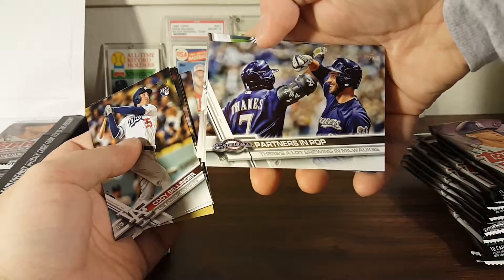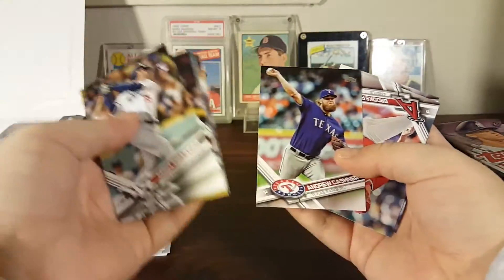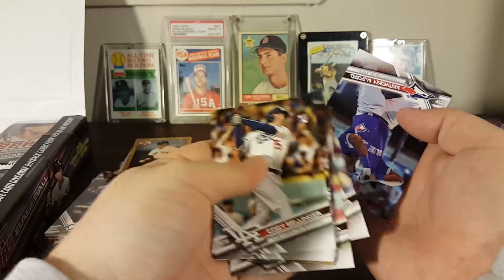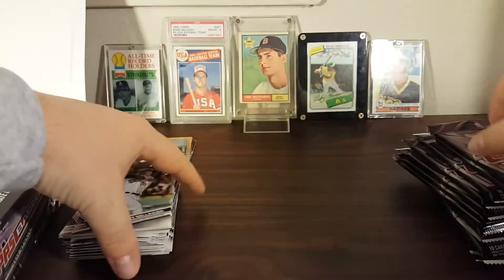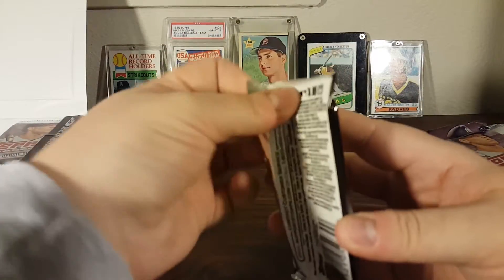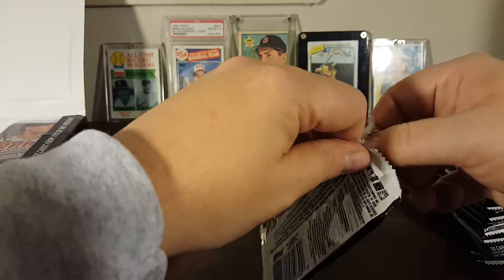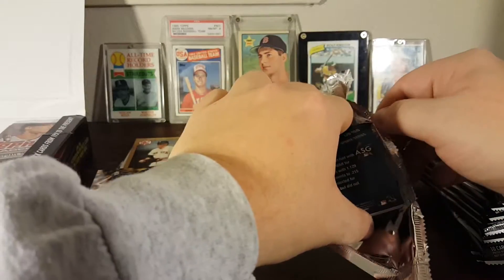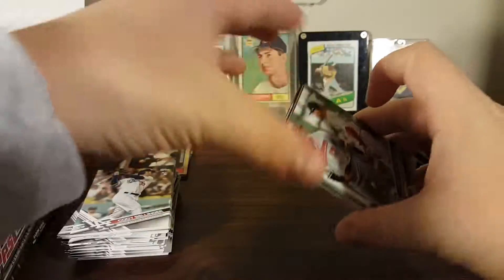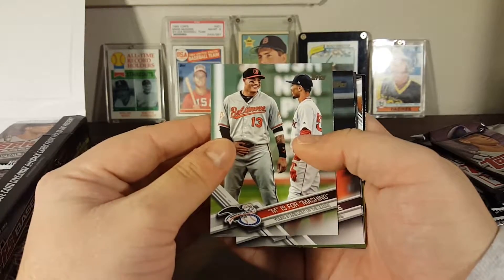There's a lot brewing in Milwaukee with Ryan Braun and things. Andrew Cashner, Brooks Pounders — that's an interesting name — and Anthony Alford rookie. There's a lot of rookies in this set. These cards are going pretty cheap right now, and right now is the cheapest you're going to be able to get them. If some of these rookies ever make a name for themselves — I know Jose Altuve took a while — that card really shot up. M is for Mashing.